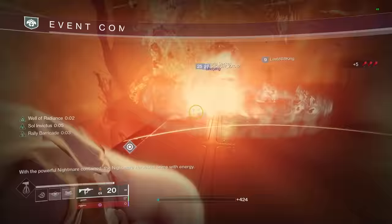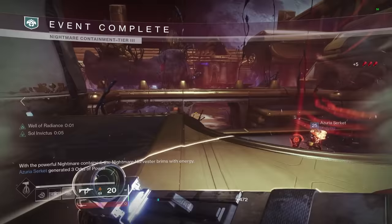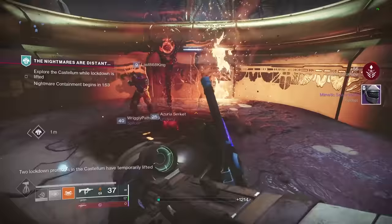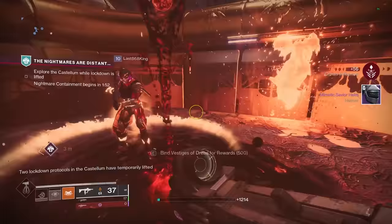These overall are the top places I would farm for high stat roll armor this season. The umbral focusing at the Helm is by far the best place in my opinion and is also the easiest source to consistently farm — that's what I'll be using. If you happen to know anywhere else that provides high stat rolls, let me know in the comments below. That's all for this video, guys. As always, have a good one. Peace.